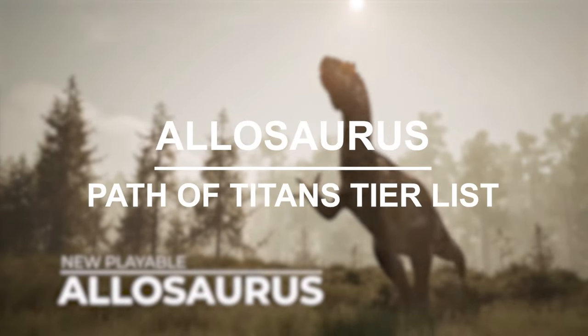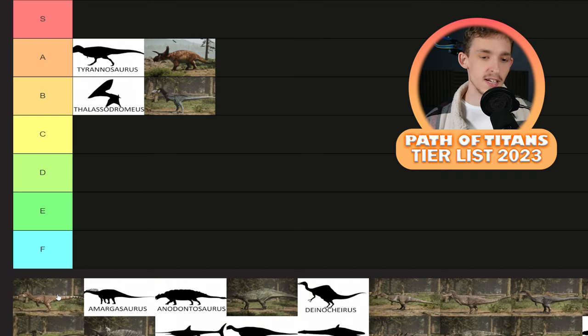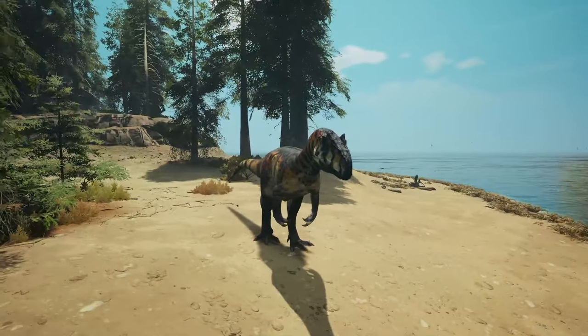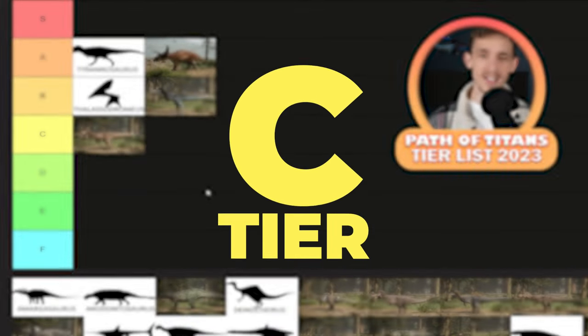Speaking of something that's quite bang average, Allosaurus hasn't really got much love in the latest updates. It has only gotten one new attack, and that is the hatchet bite, which isn't really the best attack in the world. Compared to other dinosaurs that have gotten new abilities and buffs, Allosaurus is just sitting there. It needs more love. I'd love to know what you guys think about Allosaurus, especially Allo and Dasp.